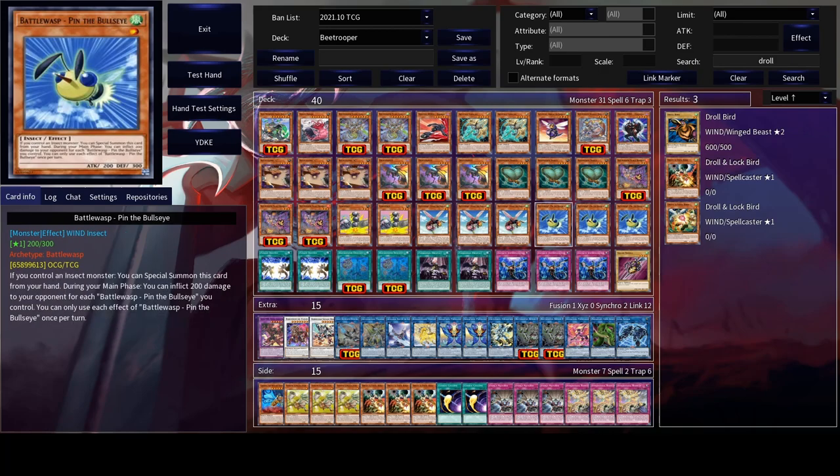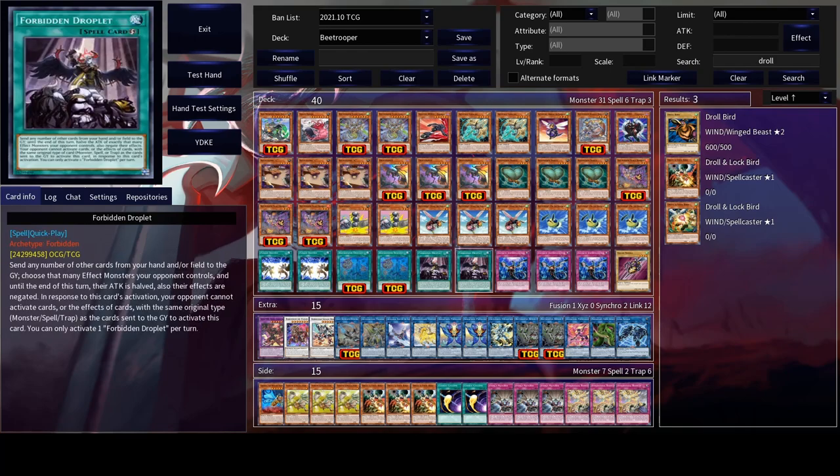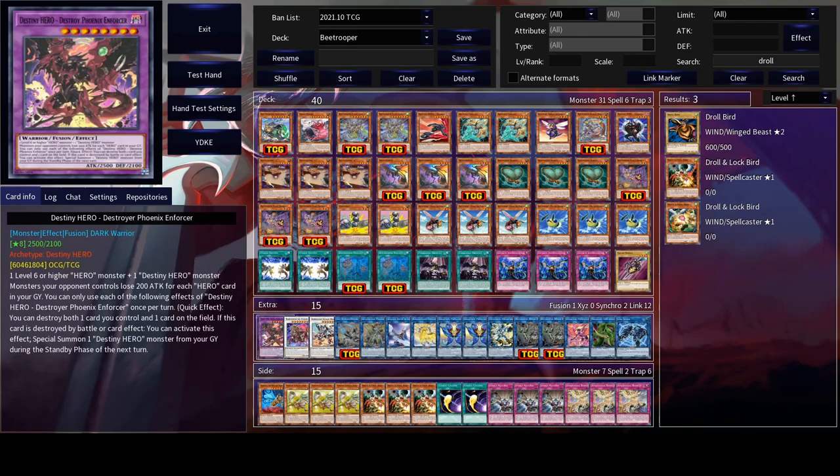We're also running triple copies of Scale Bomber to chain block the effects, two Cockipole that are essential for the combos, triple copies of Sting the Poison which is an amazing starter, and triple copies of Pin the Bullseye. We're also playing triple copies of Infinite Impermanence to disrupt our opponent alongside two copies of Droplet, two Bit Trooper Descent, and two copies of Fusion Destiny.